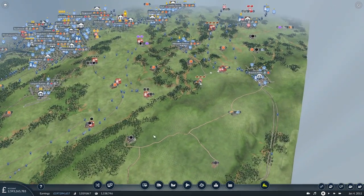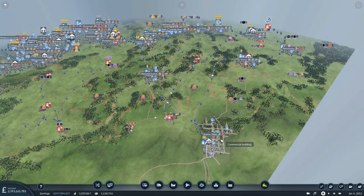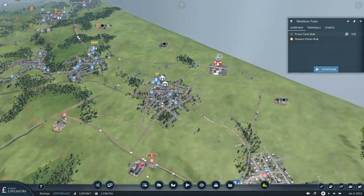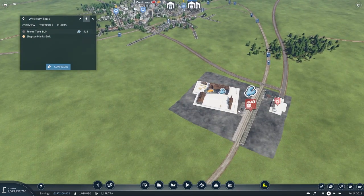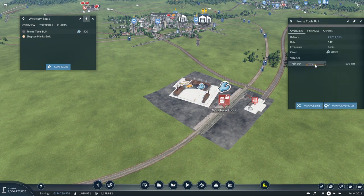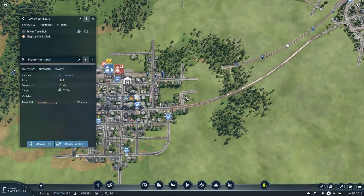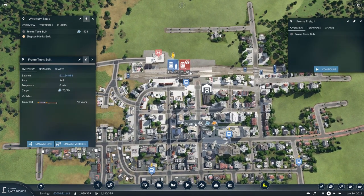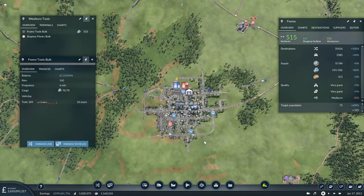One thing I was looking at was around Midsummer Norton and Shepton Mallet - we are producing tools over here. Oh my goodness - you've got 518 waiting on the Froome tools bulk line. Really? Where's Froome? There it is. So how are we meeting your demand? We're getting 80%, we're getting close to meeting the demand in Froome.